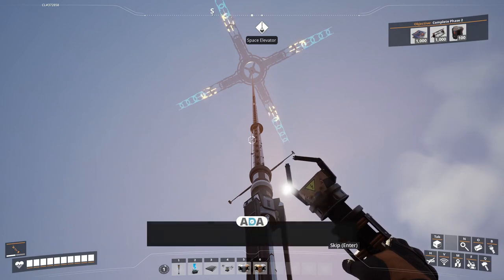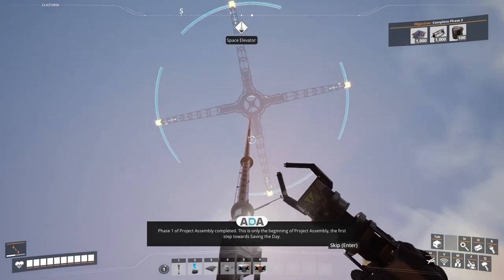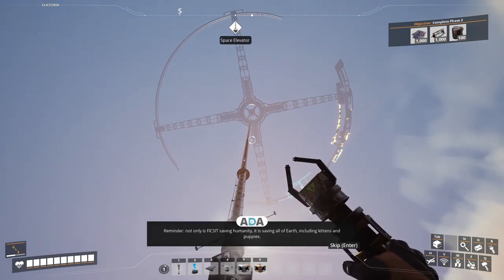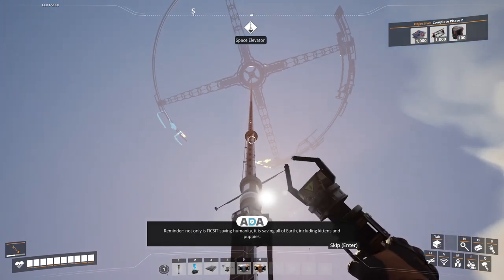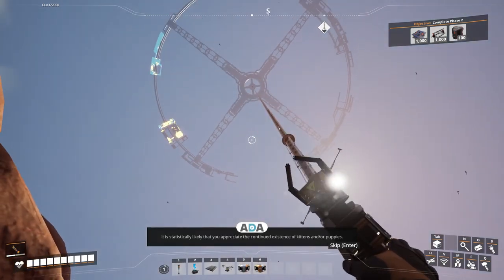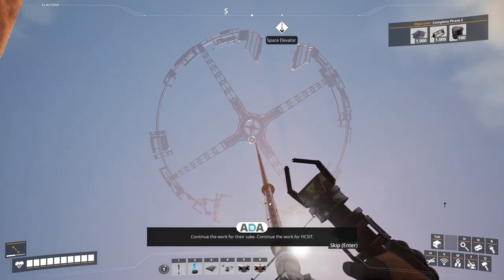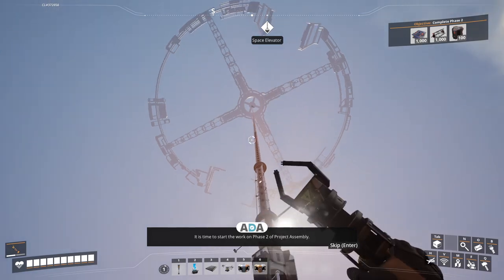Phase one of project assembly completed! This is only the beginning of project assembly — the first step towards saving the day. You have performed adequately so far. Not only is FICSIT saving humanity, it is saving all of earth including kittens and puppies. It is statistically likely that you appreciate the continued existence of kittens and/or puppies. Continue the work — it is time to start the work on phase two of project assembly.